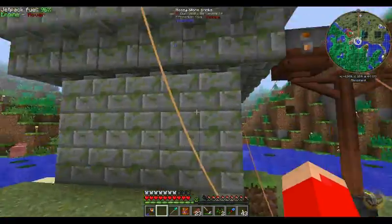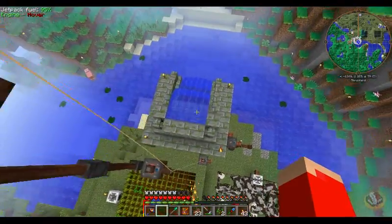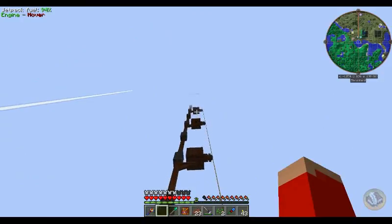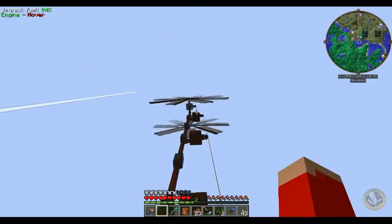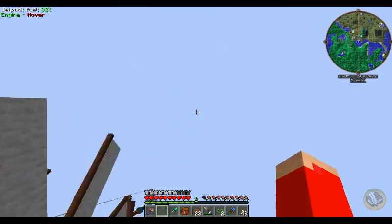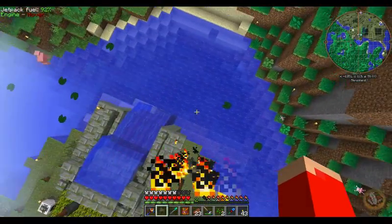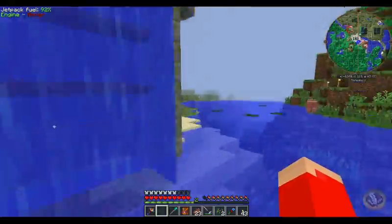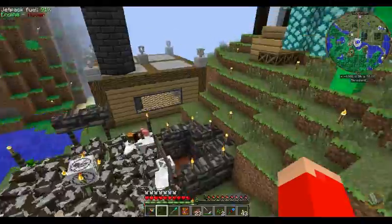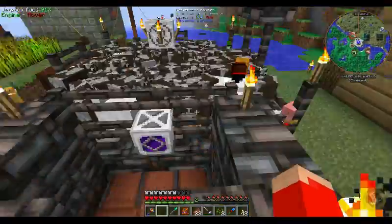Over here we're gathering wool from the sheep and milk from the cows - I never made use of the milk but there it is, coming out of this rancher right here. This was originally being powered by first that water wheel, which I told you water wheels aren't all that powerful, and then a couple of these powerful big windmills - advanced windmills, not just regular windmills.